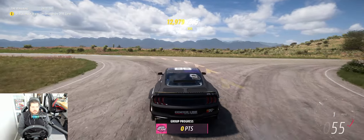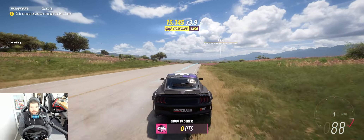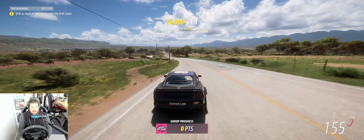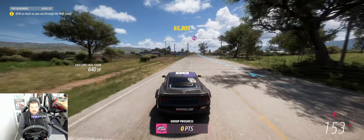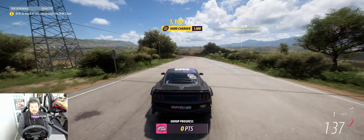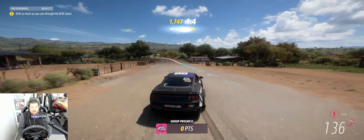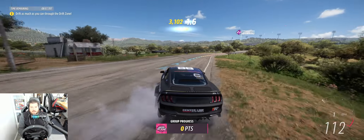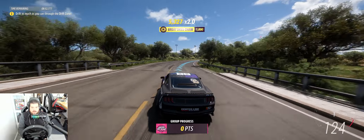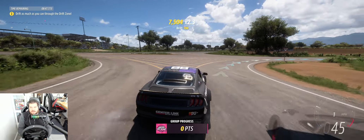We have to drift as much as we can through the drift zone, so we need to get there first. I'm going to let first gear just eat — watch this, 150! Oh my gosh, 156! With drift zones, you have to make sure you don't fail them, and you also want to get through them quickly — you don't want to take too much time.